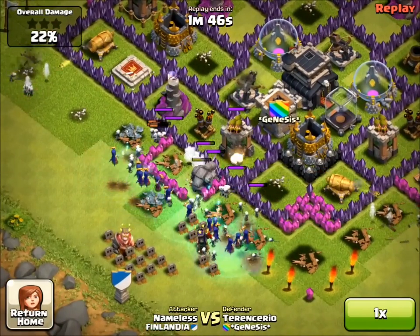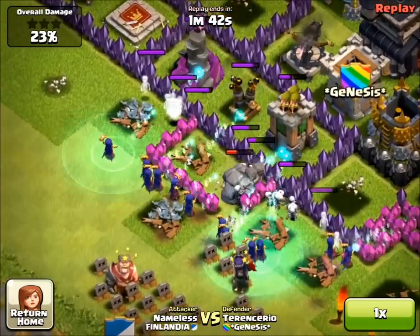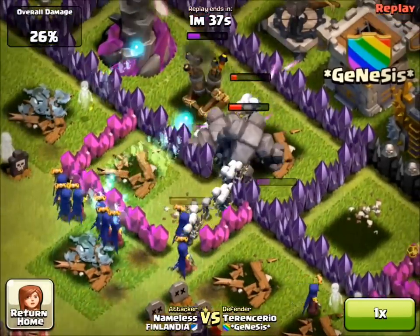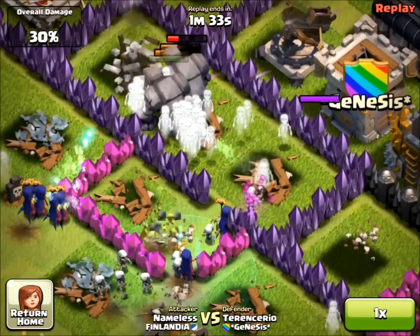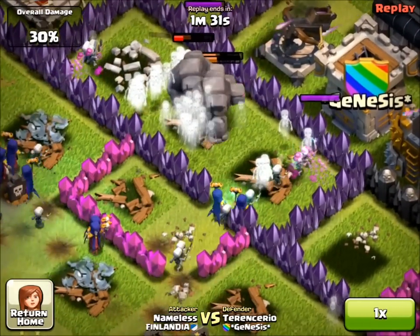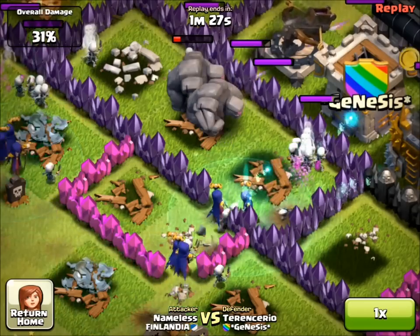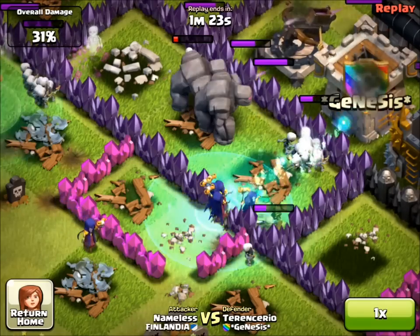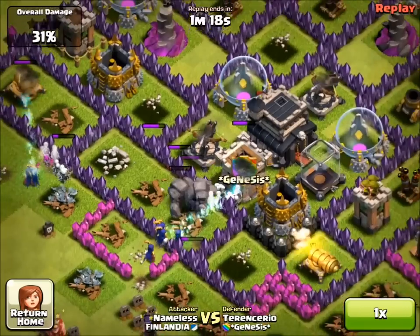Nameless has taken out the mortars — at least two of them — because splash damage against the witches and the skeleton minions is really quite powerful. As you can see, a wizard hit one of the groups of skeleton minions and they died quite quickly, which actually brings me to a point worth making about this.